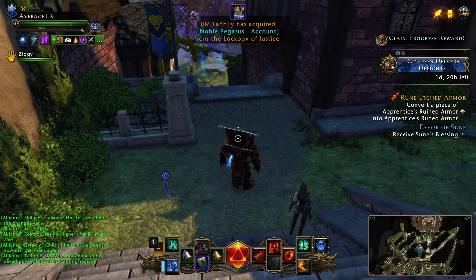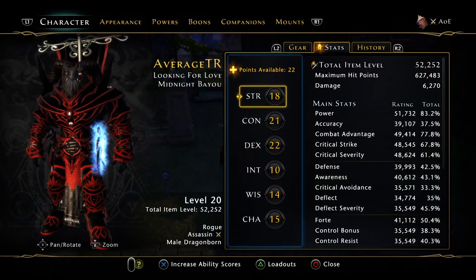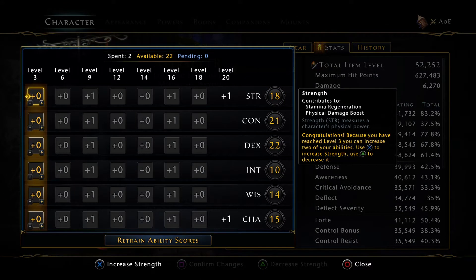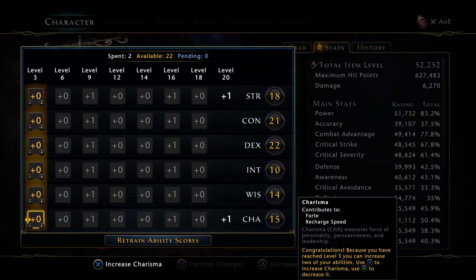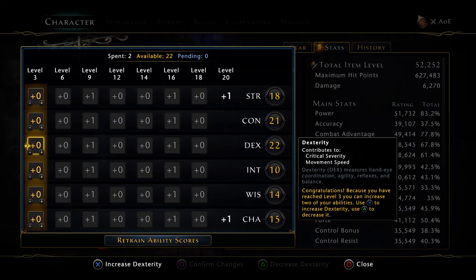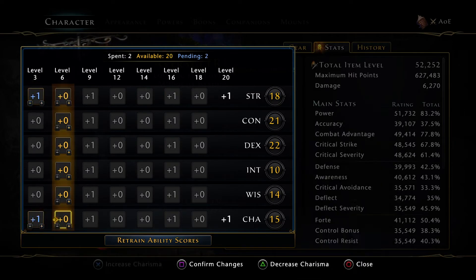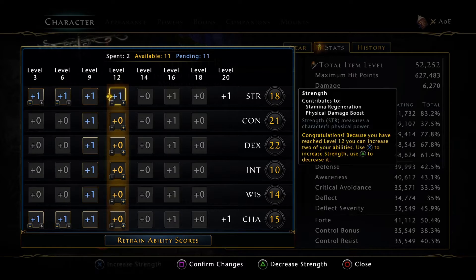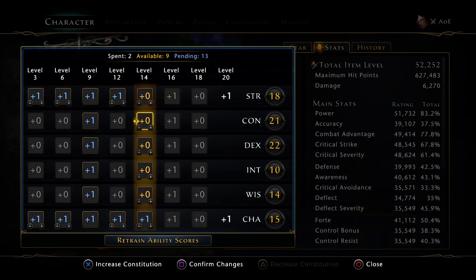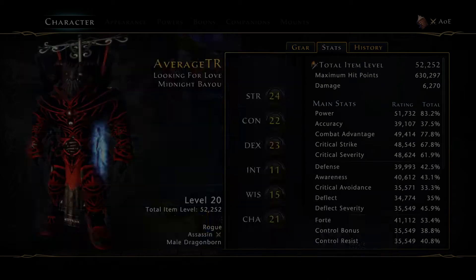So we've opened the lockboxes and now we're going to have a look at everything else. On the character sheet we need to put the points back in — I usually go for Strength and Charisma. I think crit severity is easy to get so I'm not worried about that, so we'll go with Strength and Charisma for the forte and the recharge speed. Confirm changes — OK.